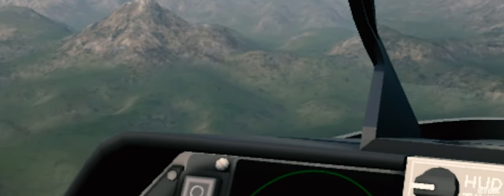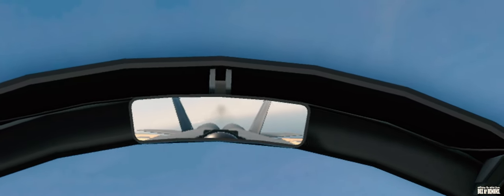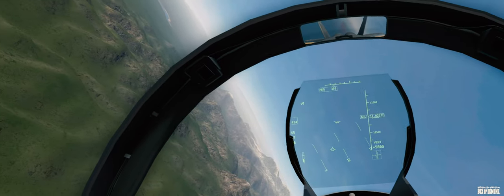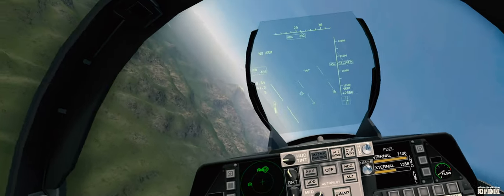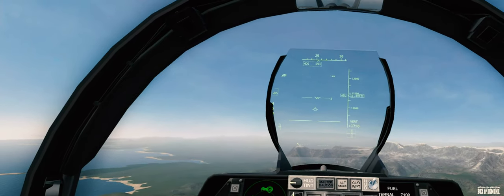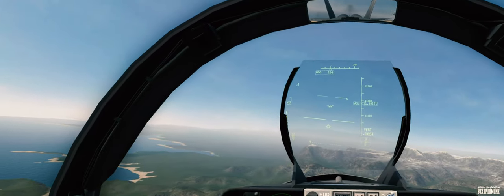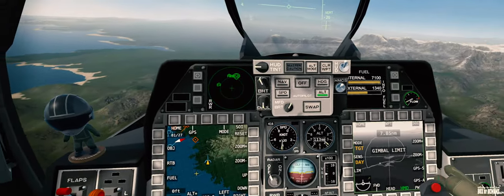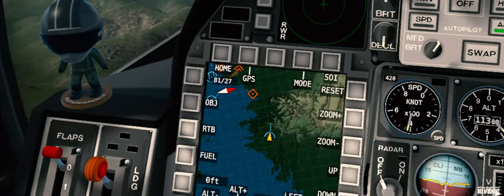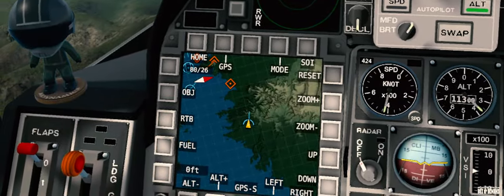Let's turn to heading 360. There should be two targets ahead — one on our 11 o'clock and one on our 1 o'clock. Let's go for the one on the 11 o'clock — that one is by the coast. Let's start scanning the area with our targeting pods.